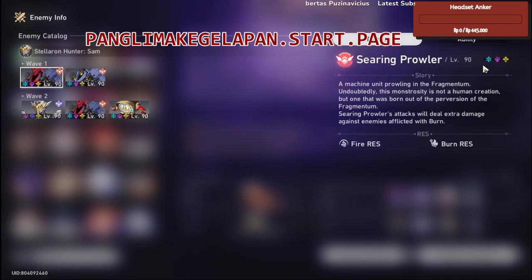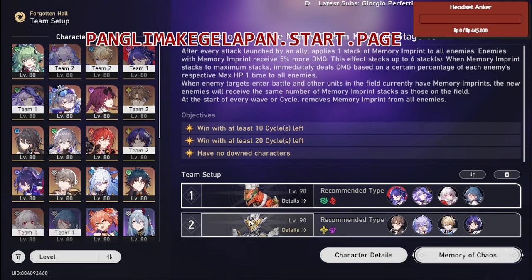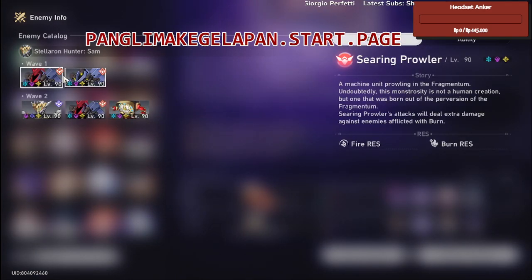In the second node, the enemies have ice, electric, and imaginary weaknesses. In the first wave, there's nothing too complicated — just destroy their weakness breaks one by one. I slow them both first and then attack them one by one based on who has the first turn, using Welt and Doctor Ratio. It's not that hard for the first wave.